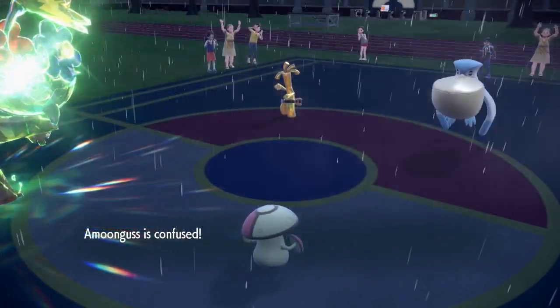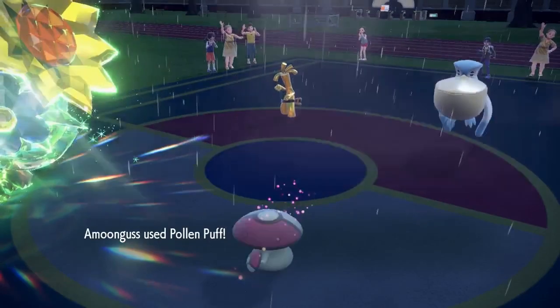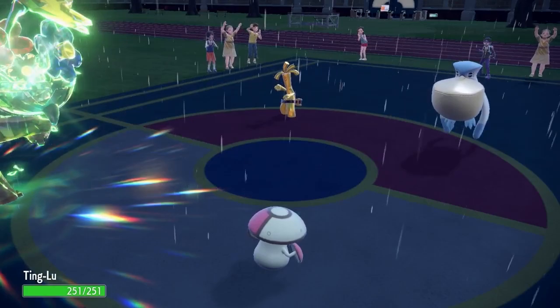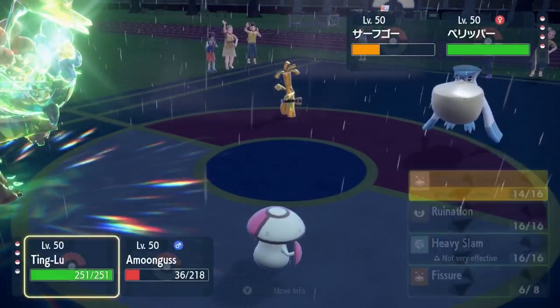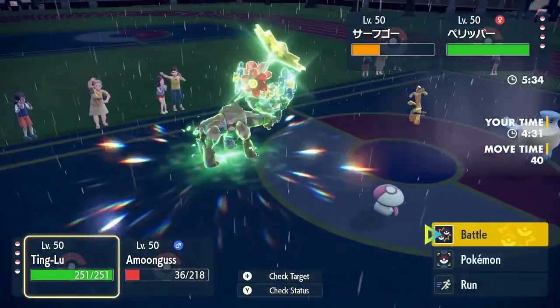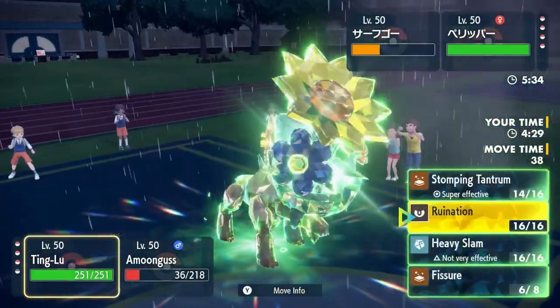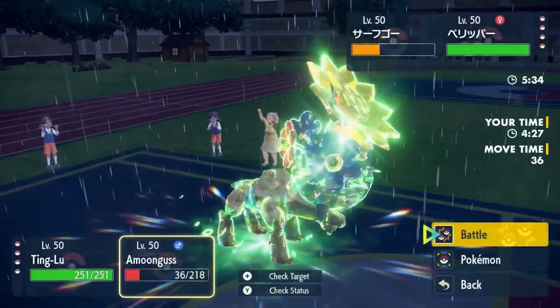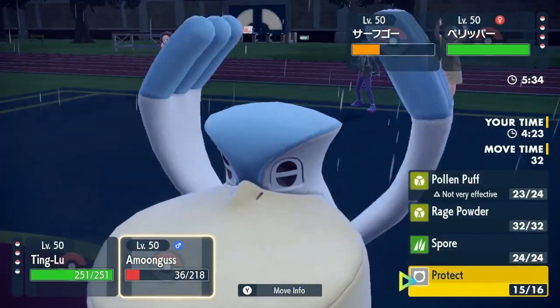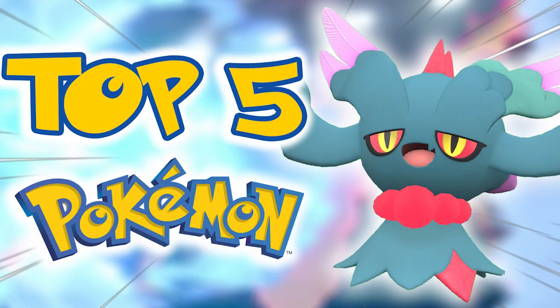Being able to redirect moves with Rage Powder and then heal your own Pokemon with Pollen Puff is absolutely clutch. This Pokemon also gets access to Clear Smog, which can clear all stat changes. Amoonguss is just perfect — with all the utility it gets access to, paired with good stats and a great ability, I think it is the best Pokemon in Regulation C.